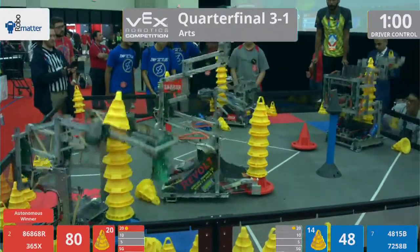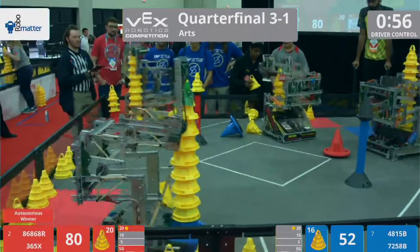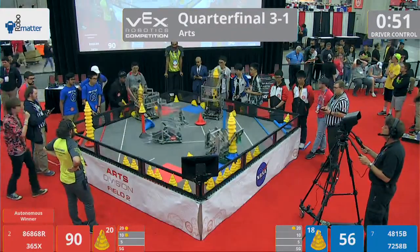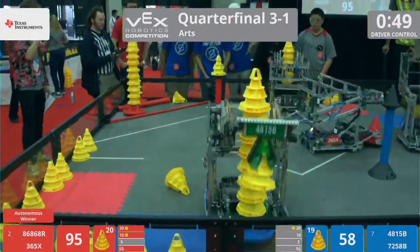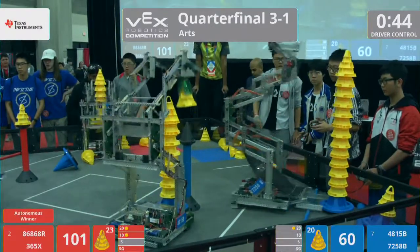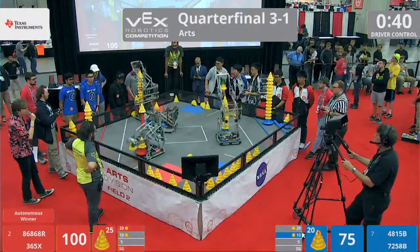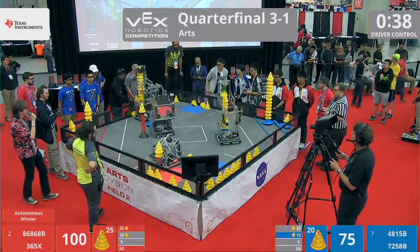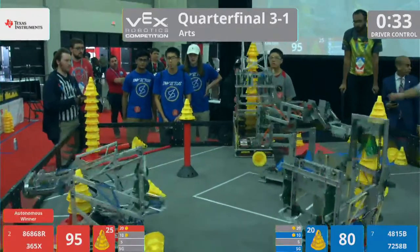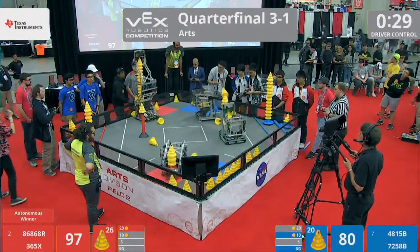We've got four stacks of at least six cones tall. Any one of these toppling could hugely swing the match. 57 seconds left and here comes Invictus — they scoot forward to that bar and they're good. Meanwhile their partners, the Resistance, for the red alliance loading up. Here comes the team from Beijing Institute of Technology loading forward and out. Blue alliance now unloading on that stationary goal. Look at this tower the Resistance is building — that is a skyscraper of cones, more than a dozen on their side of the field. This tower will swing the match if it's good.